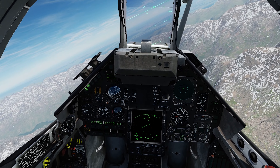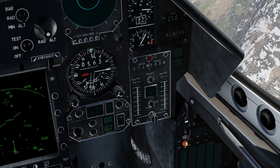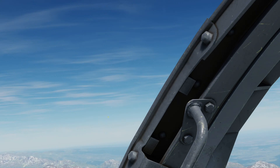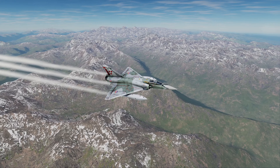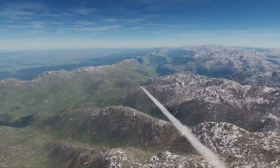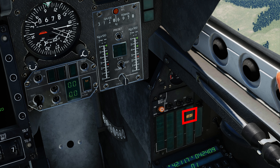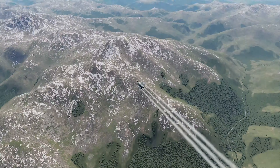The Mirage 2000C cannot dump its internal fuel, but we can dump any fuel remaining in the external fuel tanks should we so desire. This is performed using the external fuel dump button here on the left console, labelled Fuel Dump or Wieder Vite in the French cockpit, after lifting the safety cover. Be aware that the fuel dump cannot be stopped once started. It will take approximately two and a half minutes to clear the RP-522 centerline external fuel tank from full, and four minutes to clear each of the RP-541 wingboard external fuel tanks from full. When the fuel dump is occurring, the amber transfer light will illuminate on the master warning light panel.